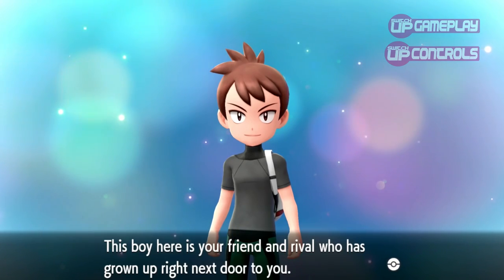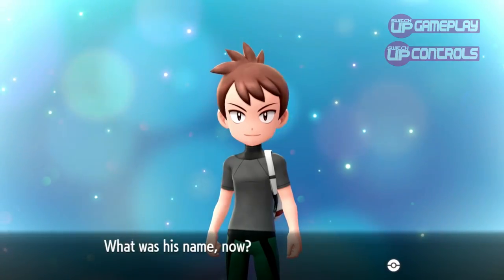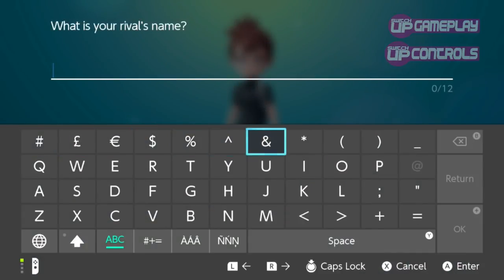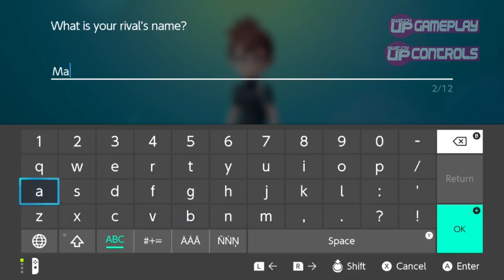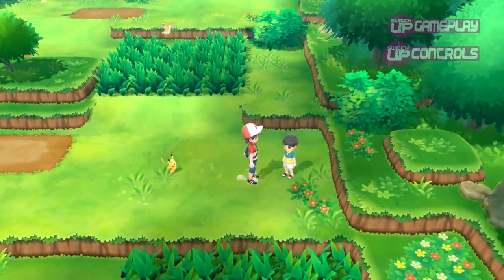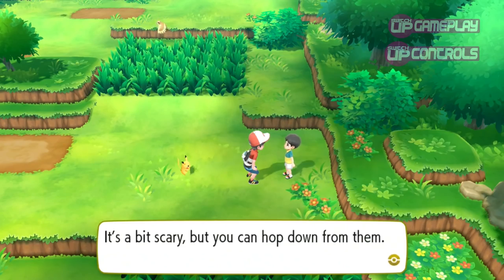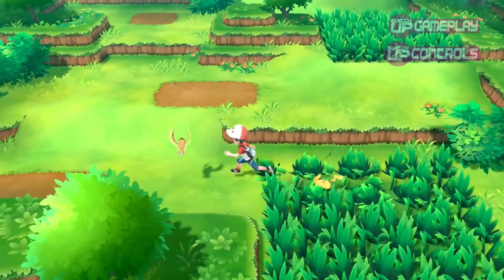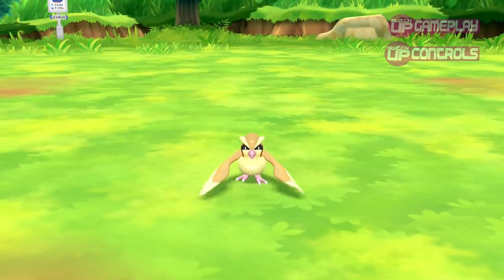The first and biggest change is the removal of random battles. Like most RPGs, the older Pokemon games saw you thrown into a random battle with wild Pokemon every so often when traversing certain hotspots, most predominantly whilst walking through tall grass or through caves. You could either choose to defeat these Pokemon for experience points or capture them and add them to your party. The Pokemon Let's Go games changed this - wild Pokemon are now shown on the screen, which sounds like a great idea at first, allowing you to dodge battles when you want to by walking around them.